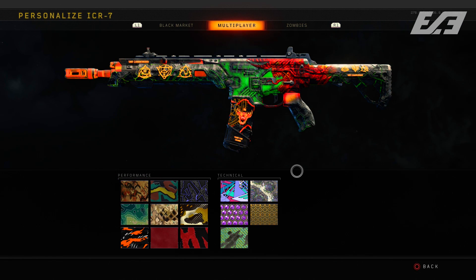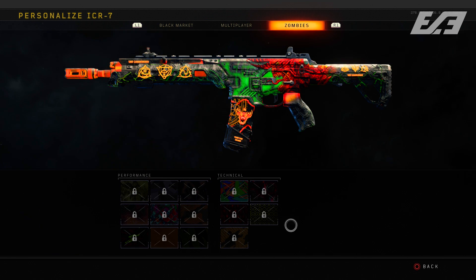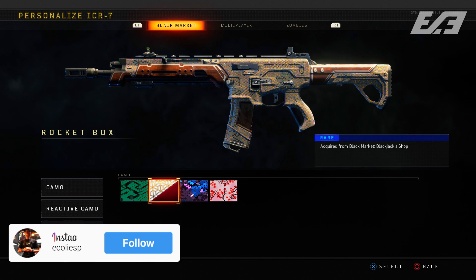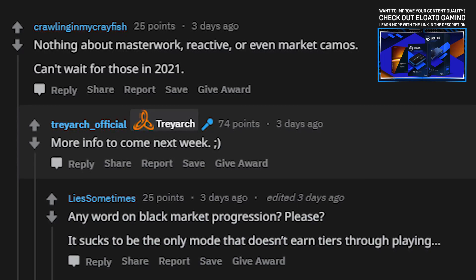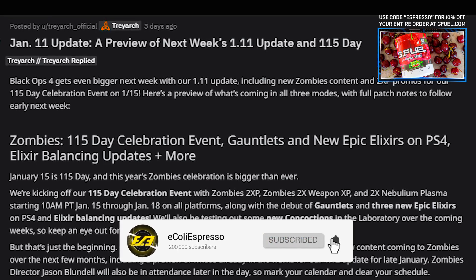Bridging Blackout and Zombies: we're going to be getting more information on the Blackout and Zombies mastery camos, along with more integration for mastercraft and reactive camos in both modes. Camos came to Blackout about a month ago, and Zombies has had its armory, but neither has mastery camos yet. Nothing specific is detailed yet as to what it will entail or how much cross-pollination of camos there'll be, but we're told we'll get more info this week, likely toward the end of the month alongside league play's full launch.